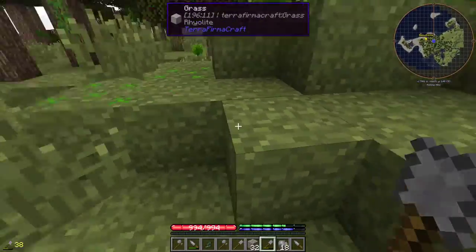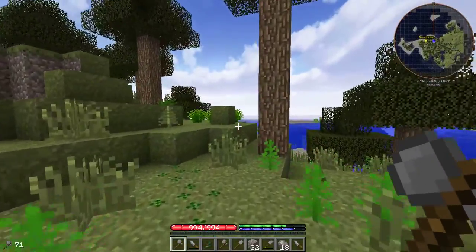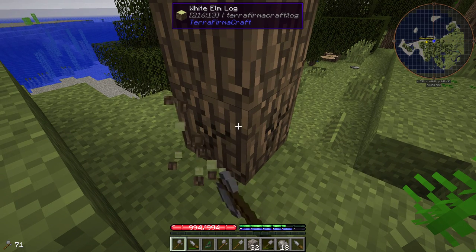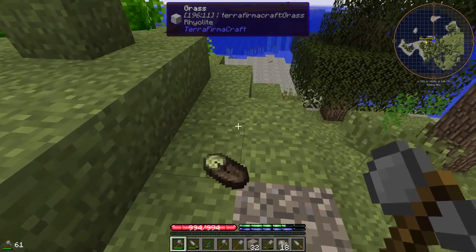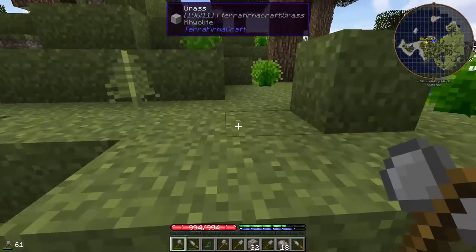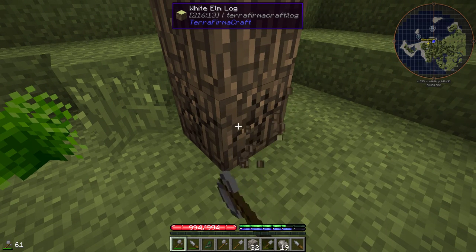Then we need to get ourselves some logs. Find the tallest trees you can because you'll get more logs out of those. Just chop away with the axe at the bottom — it's not like normal Minecraft where you knock out the bottom block and the rest collapses. You get these logs, not normal wood blocks, but you can place them like regular Minecraft logs.